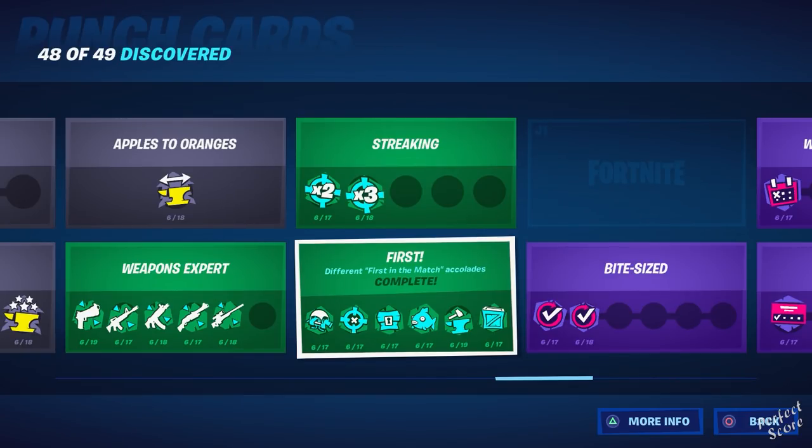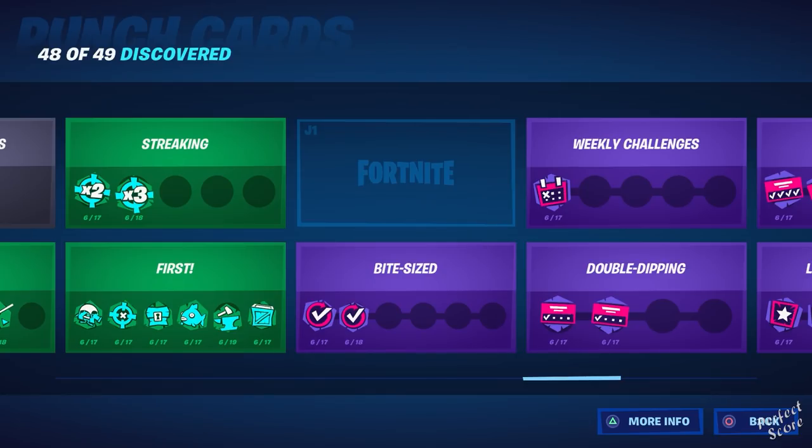Then you have different 'first in the match' accolades — you'll get these by playing. The first one is the first to land, then first to make an elimination, first to search a chest, first to catch a fish, first to upgrade a weapon, and first to search a supply drop. Then there's the missing one — Centurion — which you unlock once you reach level 100.